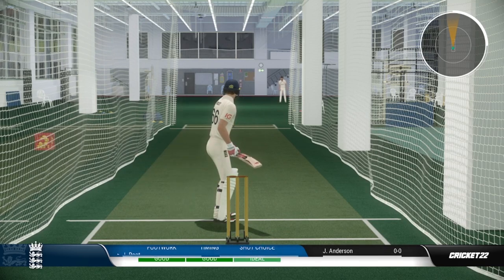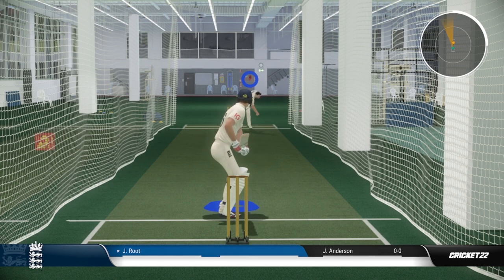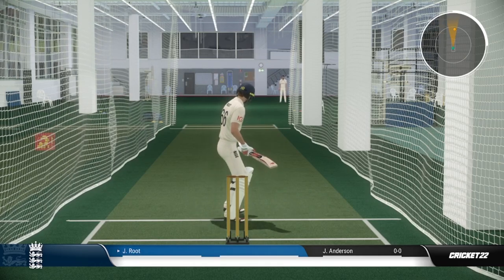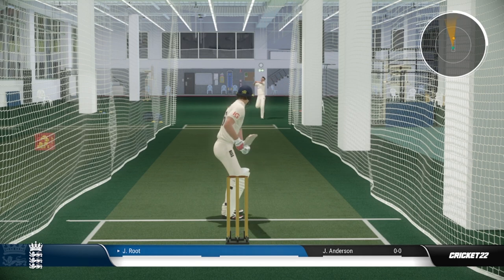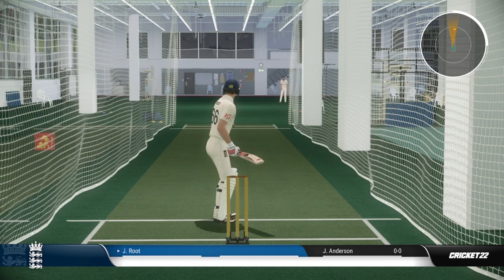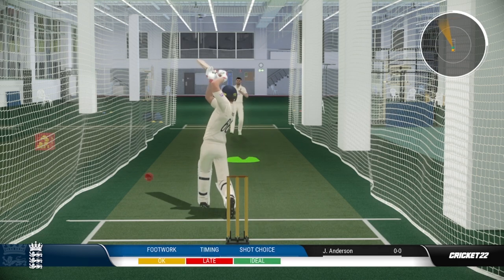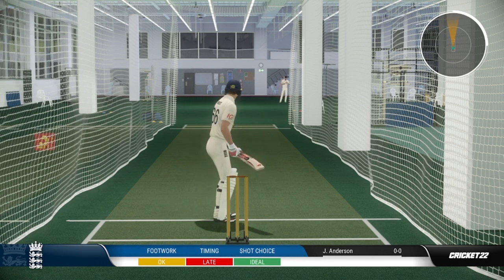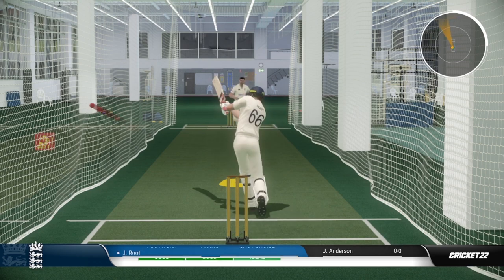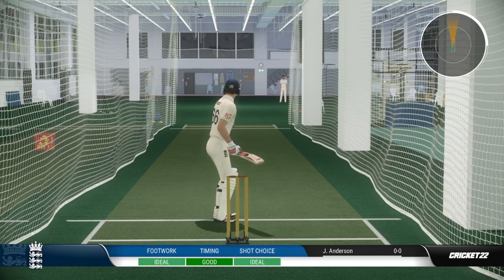In the shorter format you don't have as much time to settle in, but you do have the advantage of the fielding restrictions. You don't have to play everything, but you do have to make your mind up quicker about where you want to be stood in your crease and where you want to be hitting the ball. If you can hit it big, play the bigger shots in the shorter format in the early overs because of the fielding restrictions. Get your timing down, play the game with headphones on, find a camera angle that suits you and you'll be scoring lots of runs in no time on Cricket 22.